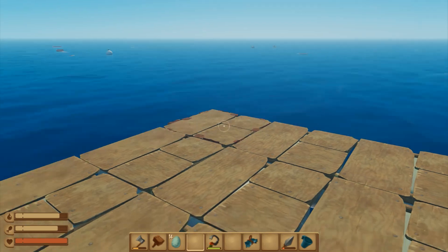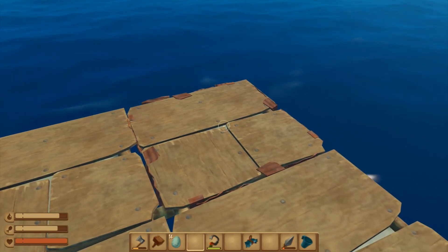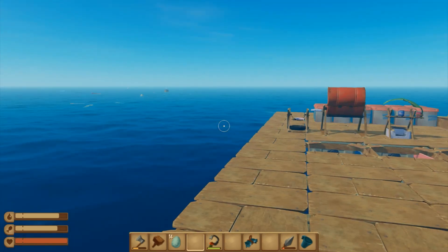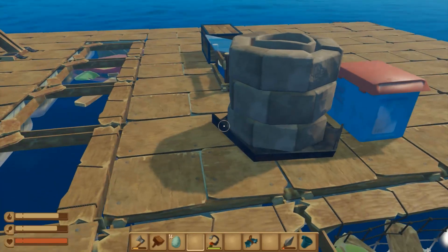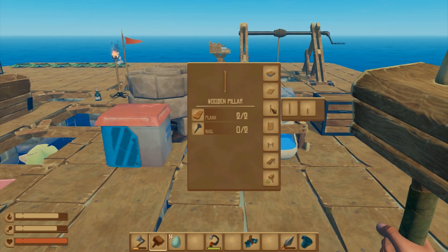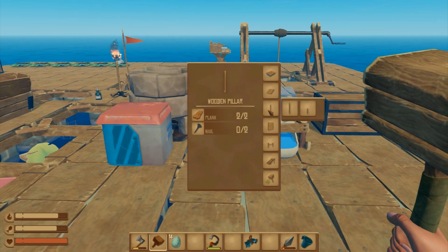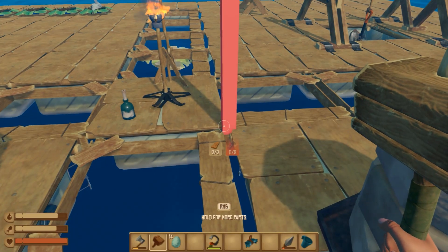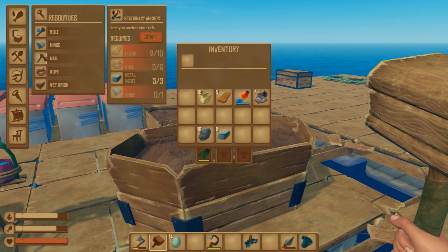We did the reinforced stuff — I wanted to see if it's indestructible or not, and it is not. I clearly saw a shark attack on it; it's more durable but not 100% indestructible — that's the thing to remember. So we will start to build a second floor today. We also want to build a little cabin up there where we chill and stuff.